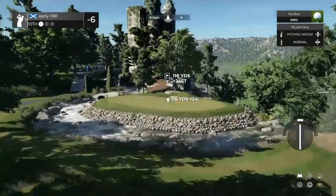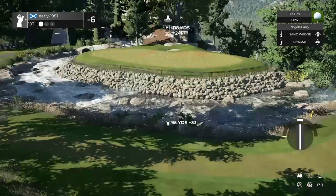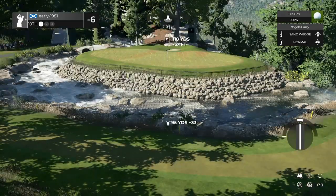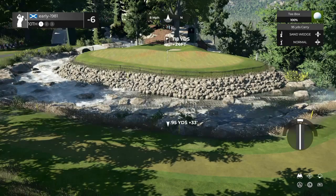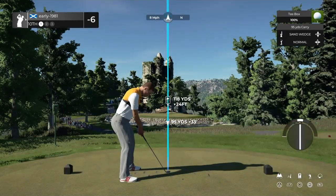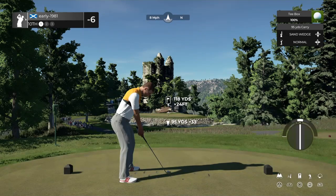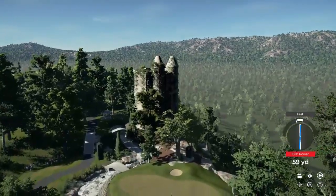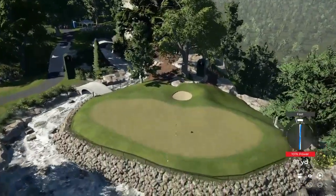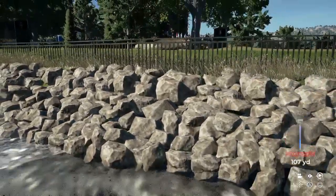Solid front nine, six under. Look at this — it's like a moat around the green here, guys. Absolutely stunning. 118 yards, down 24 feet. This should just land front of the green, I would imagine. Let this wind carry us. Slight fast but that's going to help us out. Oh, it came up short. That one went bye-bye.